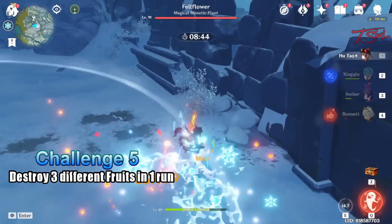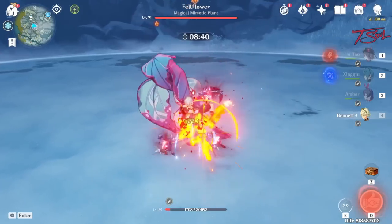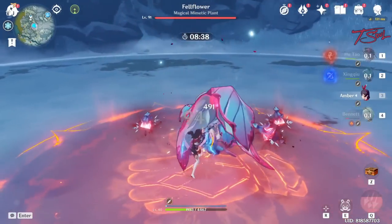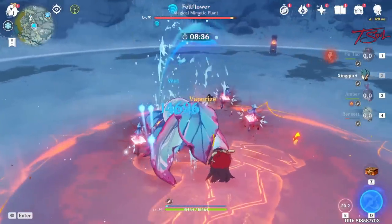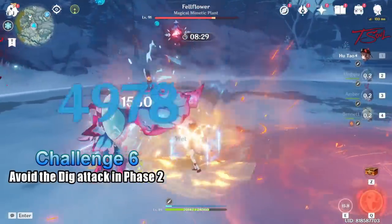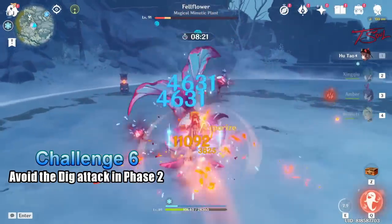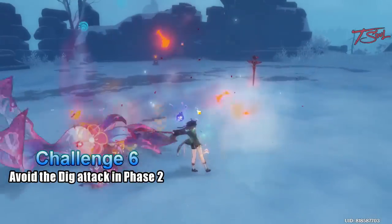When the boss's shield is gone, it will be stunned for quite a while and you can finally do damage to it. Use your best team combo to defeat the boss. The last challenge is related to this second phase — after the boss recovers, it will start attacking you. One of the attacks is going underground and emerging. You will want to dodge that attack, which I will show you later.